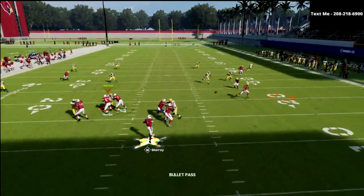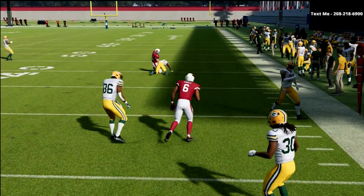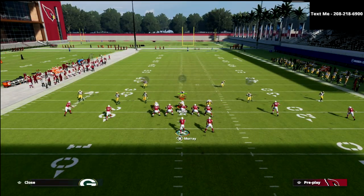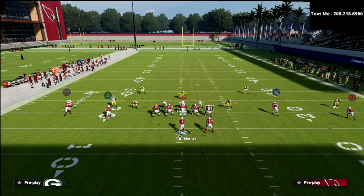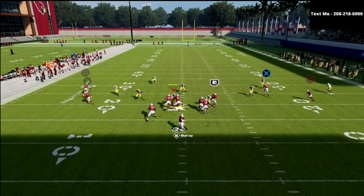The first read for me is the running back. I like to peek the deep coverage, but if the running back is open I really want to throw him the ball. Running back out routes from spread type sets this year are so hard to defend. We want to make them have to respect that and play hard flats consistently, because the hard flat is really the only zone that's going to be effective at guarding this route.